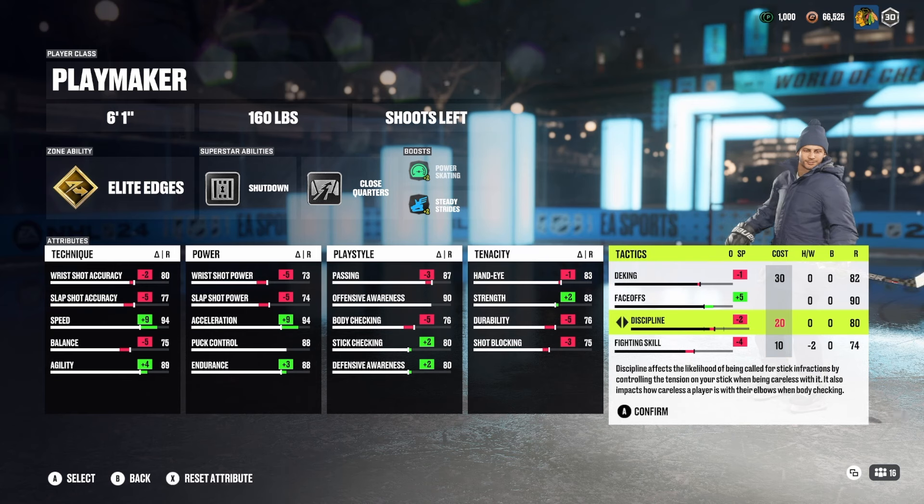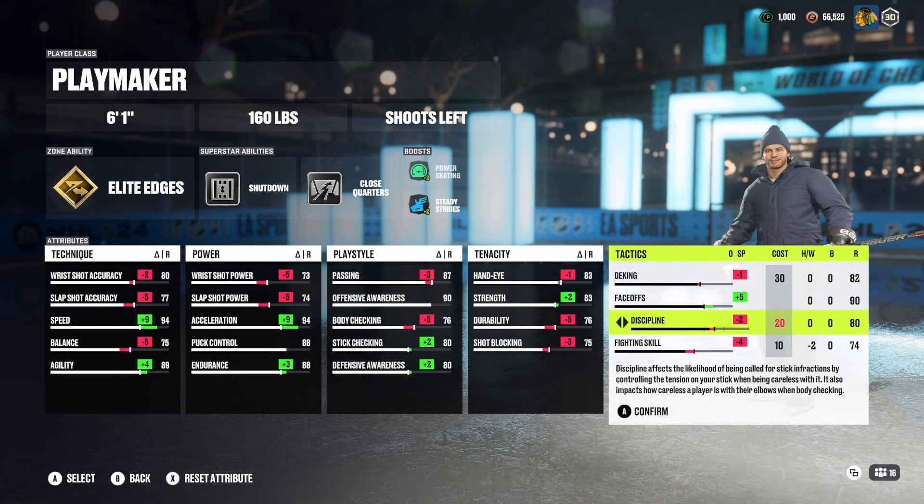The rest is set as is. 90 face-off — I think it's a must for a center, so make sure that's at 90. Discipline you're going to have to sacrifice because of face-offs, so be very critical with how you poke check and how you hit, because your discipline isn't that high.